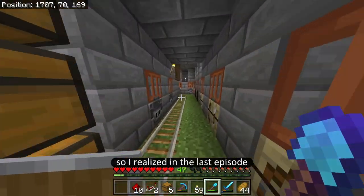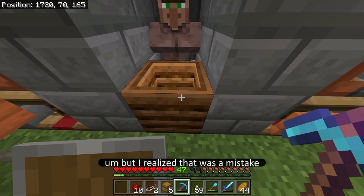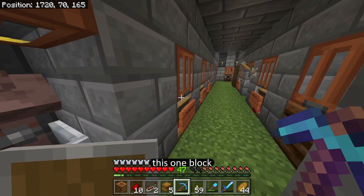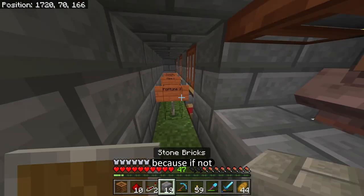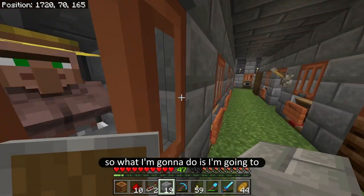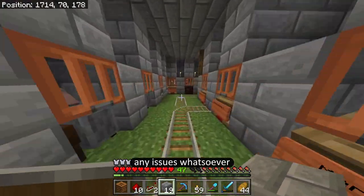I realized in the last episode I ended up making two farmers just because I didn't want them to sync with the block. But I realized that was a mistake. What should actually happen is I'm going to take away this one block and I want him to sync up with that composter I put down there. If not, it's just going to keep syncing with the future villagers I put in here. So I'm going to leave him just like this, and now the next time I have a villager there's not going to be any issues.